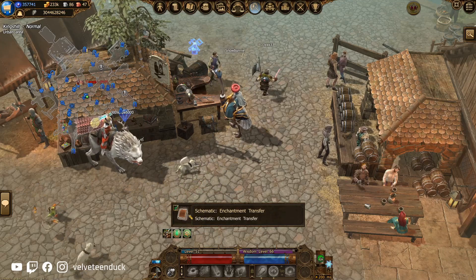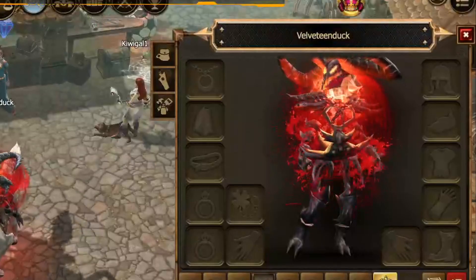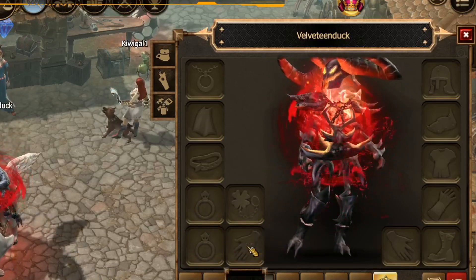Enchantment Transfer comes in two different varieties: Single Enchantment Transfer and All Enchantment Transfer. There is no slot restriction for this type of crafting, so you're allowed to exchange the enchantments from any item to any other item.